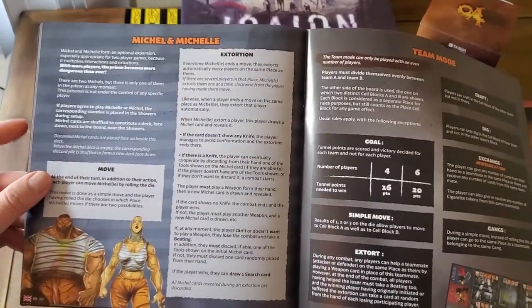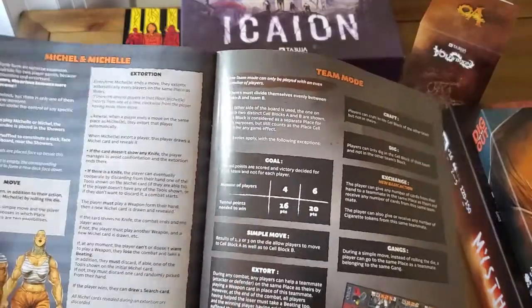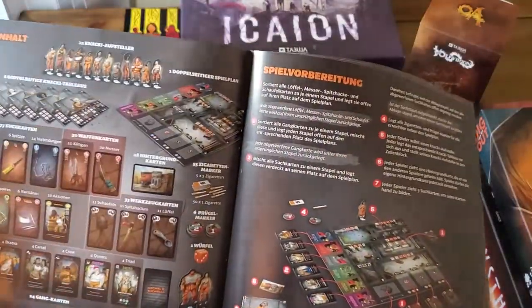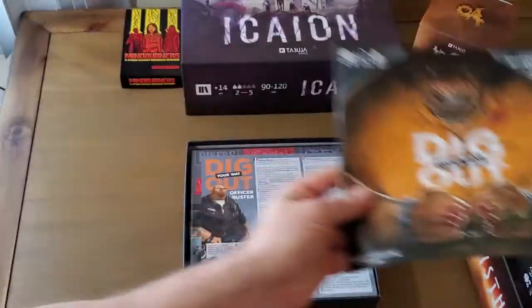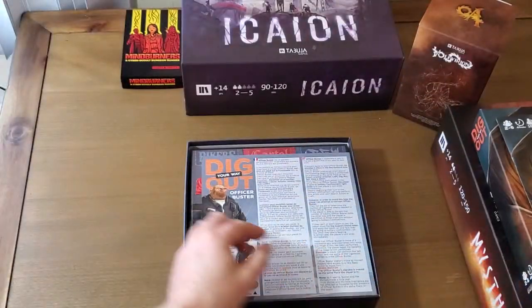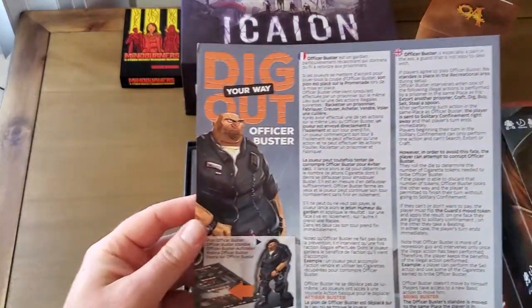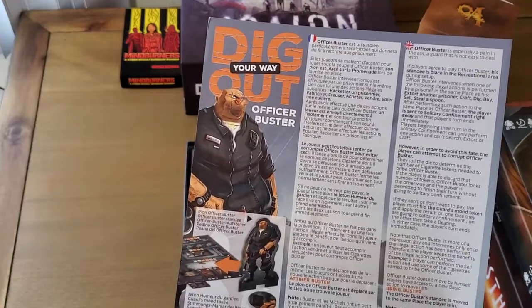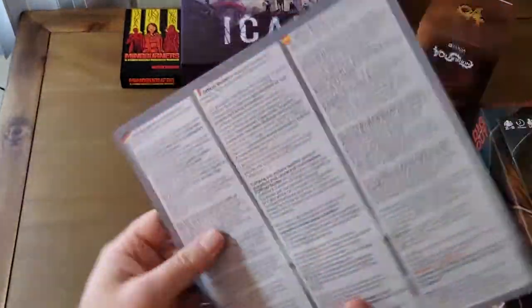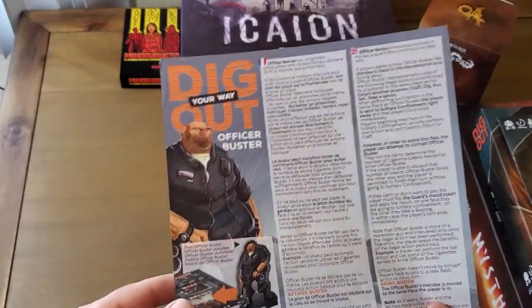They also have some expansions — Michel and Michel — and then a team mode for the players. One of the stretch goals was introducing Officer Buster, who is an extra character that patrols the whole board and can get you caught while you're trying to escape. Here are the expansion rules for him.